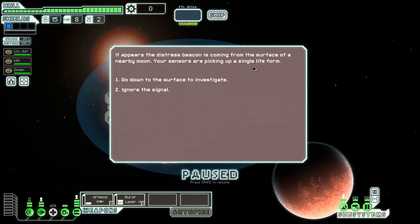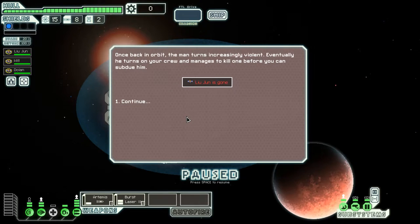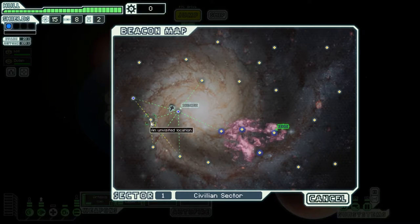The distress beacon is coming from the surface of a nearby moon — sensors pick up a single life form. We investigate and find a man living alone in a cave. His ship has been wrecked for many years; he looks unhealthy and his mental state is questionable. We bring him back to the ship — and we've just lost our first crew member in FTL. The first beacon of the first jump of the first episode has killed a man. Now we're left with only Will and Dolan. If I wasn't recording I'd probably restart, but I'll persevere. I think we can come back from that.